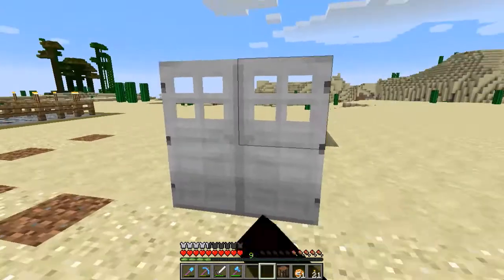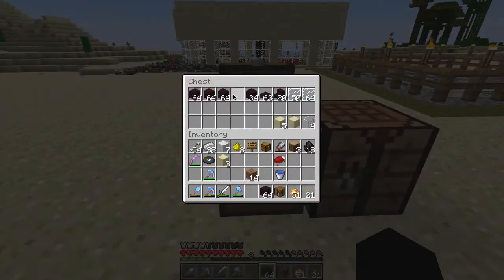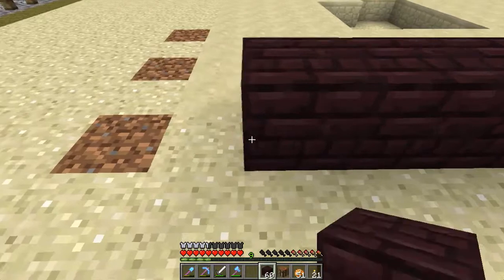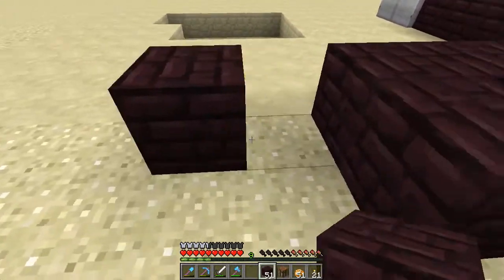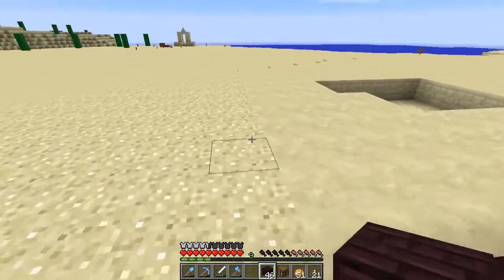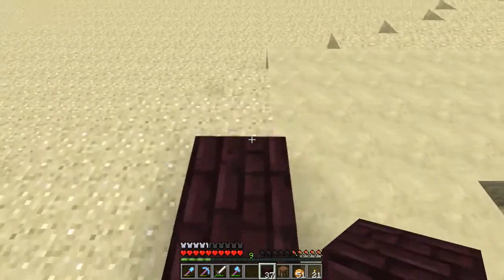Of course I need the signs to make that an openable door, but that's fine. So these then go around the outside of it. Some of them are going to be — what do you call them? Stairs. That's it. Yes, stairs.